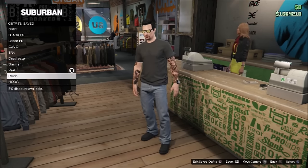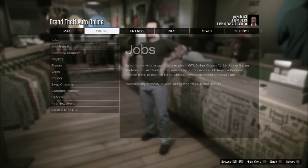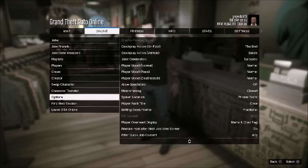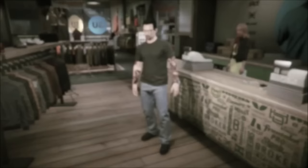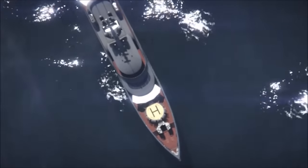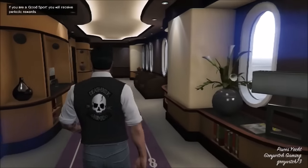So once your time is up, what you want to do is you pull your menu up and you want to find a new session. And once you come into the new session, you'll spawn wherever you do. I spawn in my yacht — the patch is on your back and it looks pretty cool.